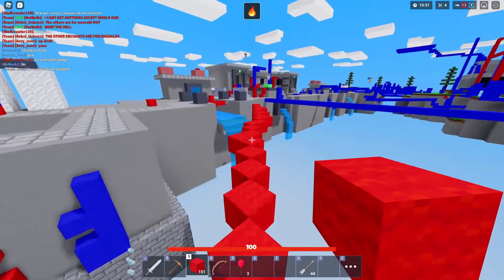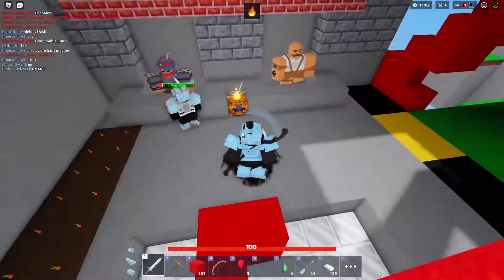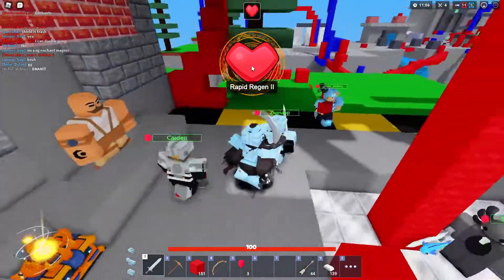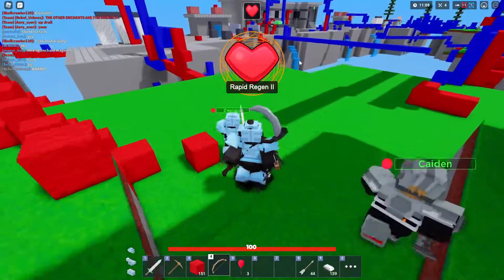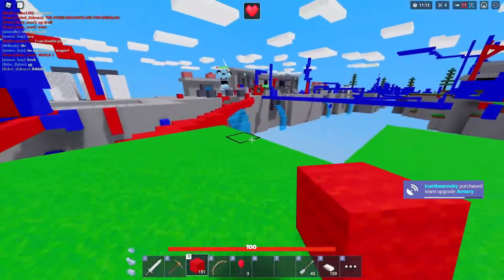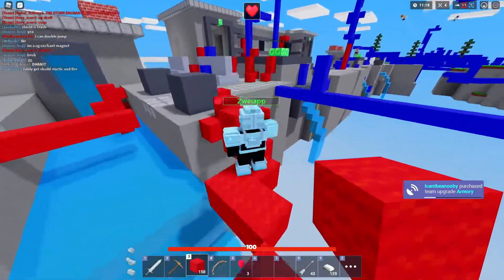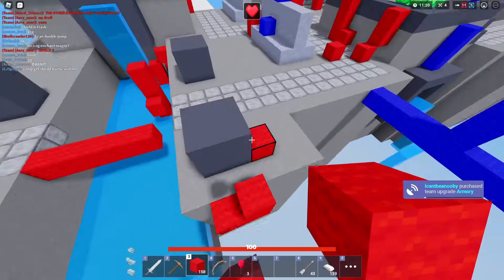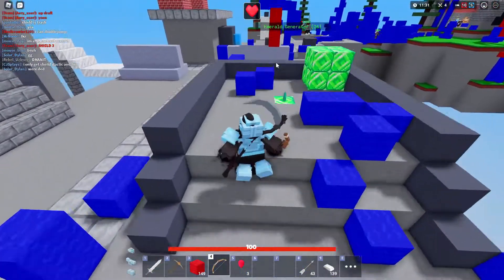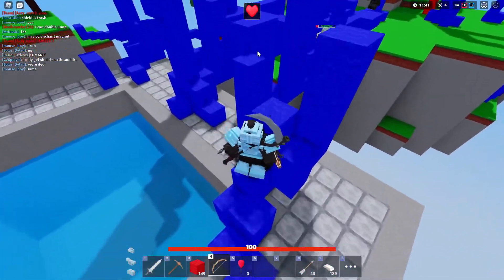Maybe it works if you use emeralds. Yeah, I should probably do that. Let's buy this — that's a new one, Rapid Gen 2! So it looks like the emerald enchants are working; it's just the iron ones that are broken. By the time this video is released they probably would have fixed this. Shield Regen sounds really cool actually.